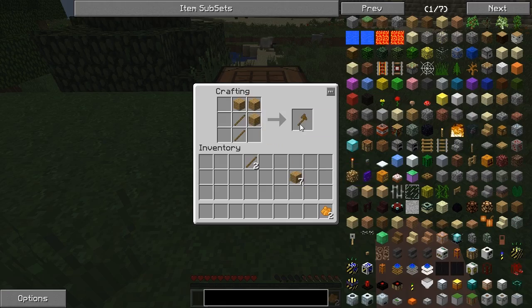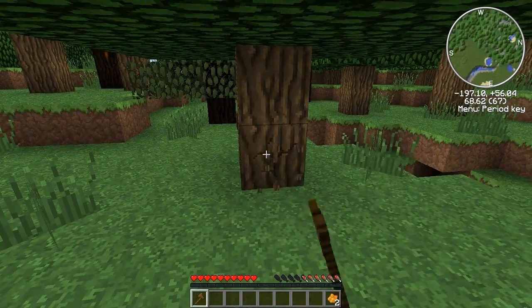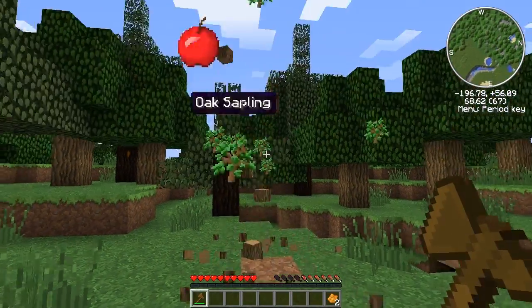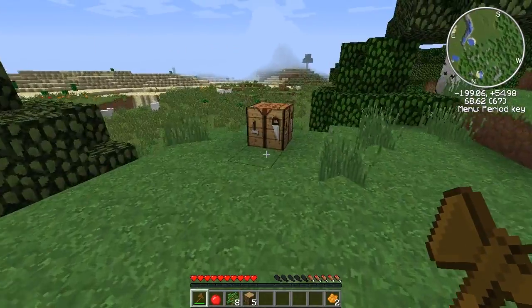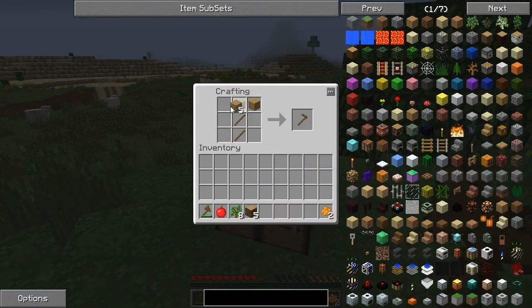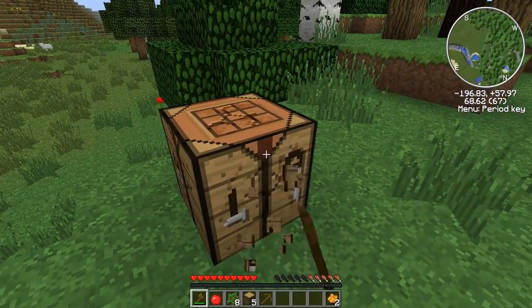Let's grab an axe. And Tree Capitator — that's the next mod, of course, we have to have. And let's grab a pickaxe. I'll take that with me, actually.